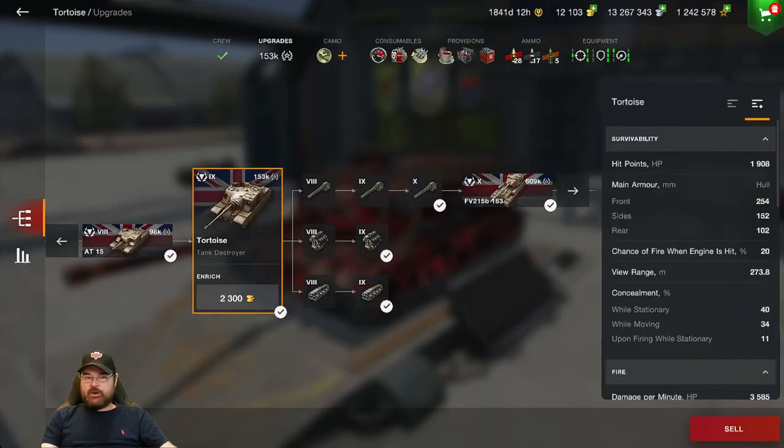Here we are on its statistics or parameters screen in the garage and we've got the Tortoise loaded. Now as you can see I've got all the top modules here, because these tanks stock aren't the best — especially if you've got a tier 8 gun in this thing. Hit points? Well it's got 1,908 which is quite good to be fair.